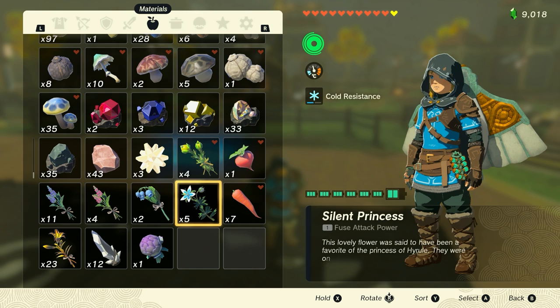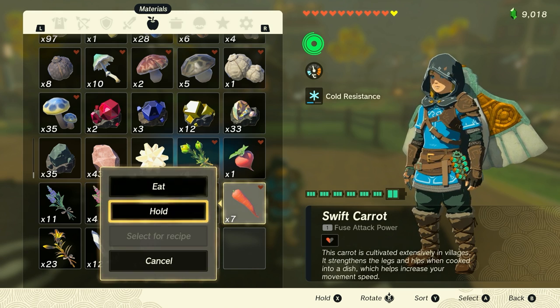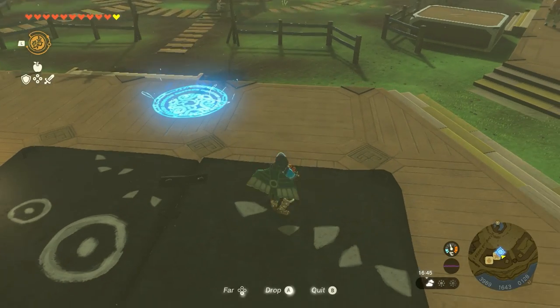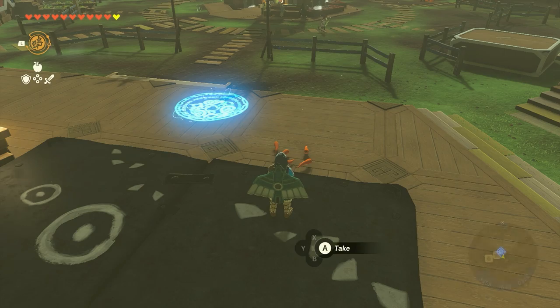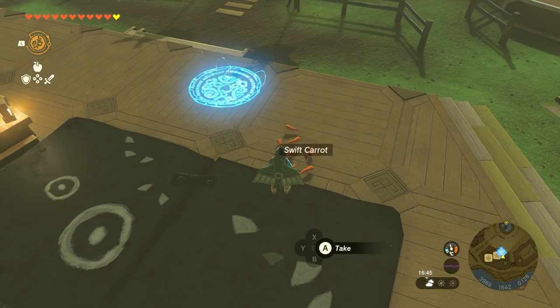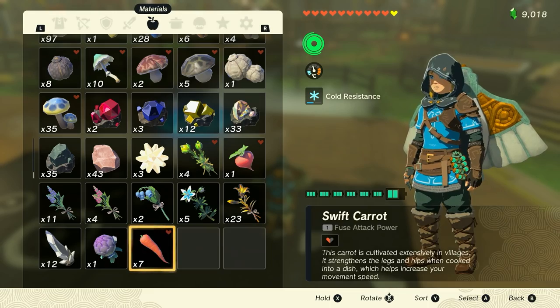And this works with anything. So here, let's try carrots. I have seven carrots. Let's hold the carrots, we will drop the carrots, then we will drop the remaining two carrots. Pick up all the carrots. So now the carrots are at the last slot. That's the most important part.